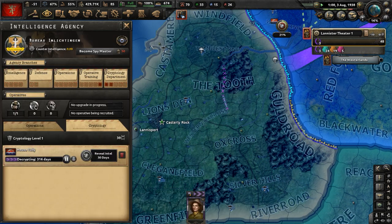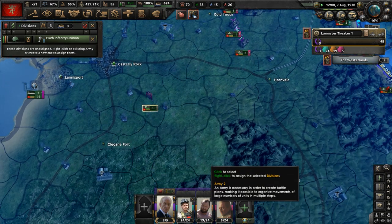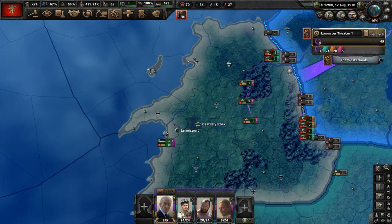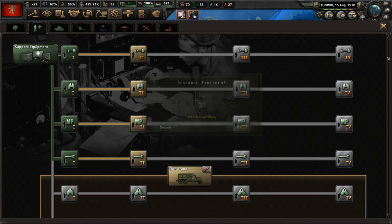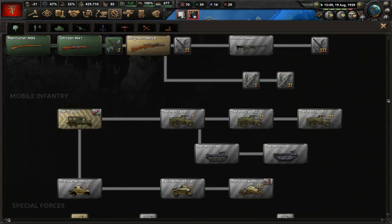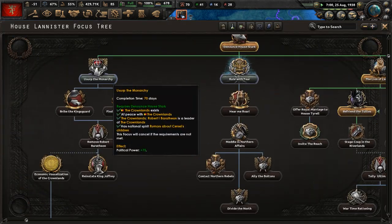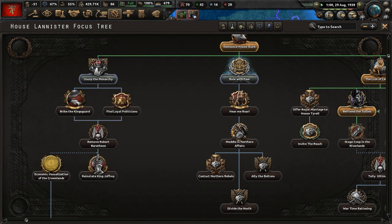We're in negative political power now — that's bad. We've got to usurp the monarchy. Those royal sanctions are ridiculous. Rule with fear will be done. Let's research motorized interwar artillery, then support weapons two. Rule with fear is done. We definitely need to usurp the monarchy. Robert Baratheon has to go while fascism is growing more popular in the Riverlands.